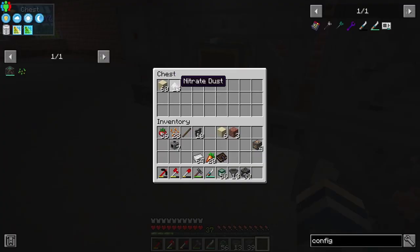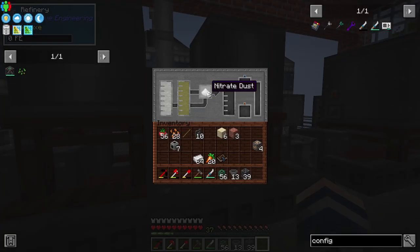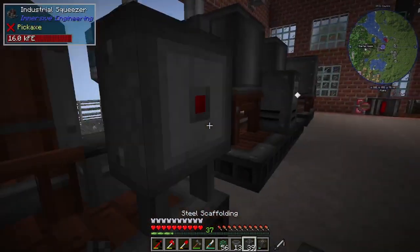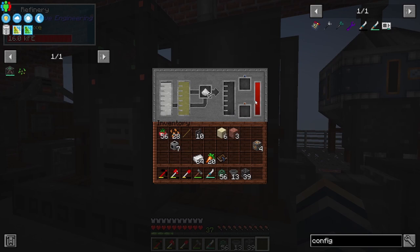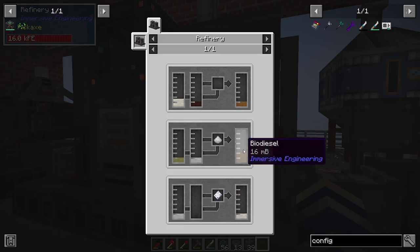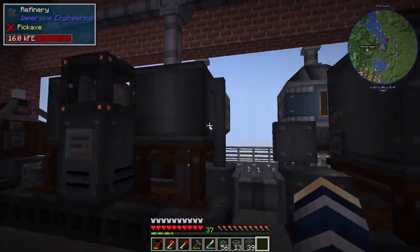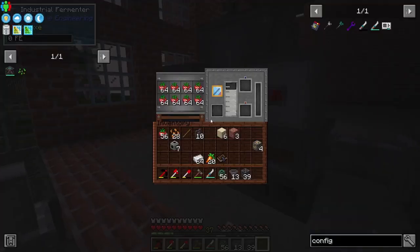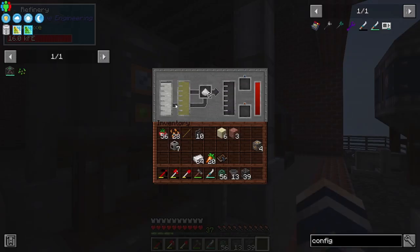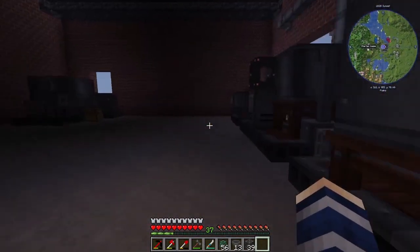We've got fuel - plant oil and ethanol - and I believe that's all we need. It looks like we've got energy and everything we need. It is making biodiesel, it's just because we already have these tanks filled up. We've already made about four or five buckets of biodiesel. So I'm going to continue on and we've got to get the rest of the parts for our biodiesel engine. I think it's getting really close to finishing off all the materials we need for our big generator.